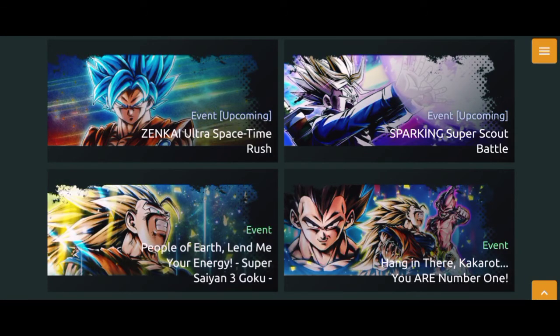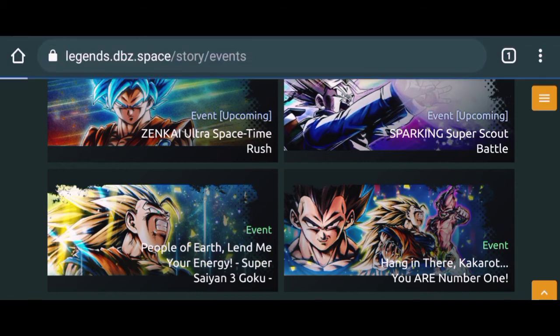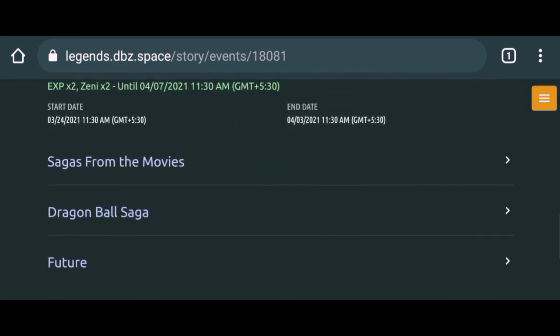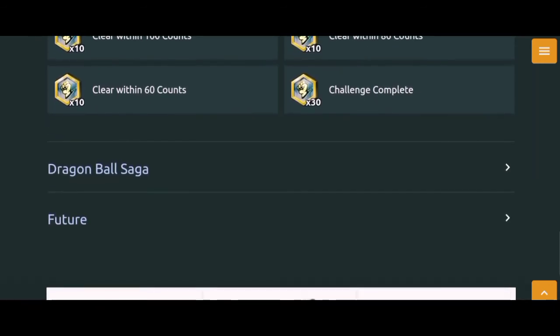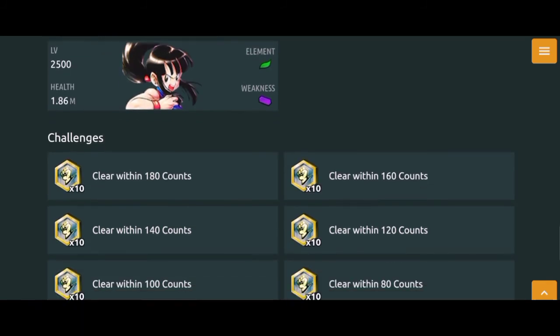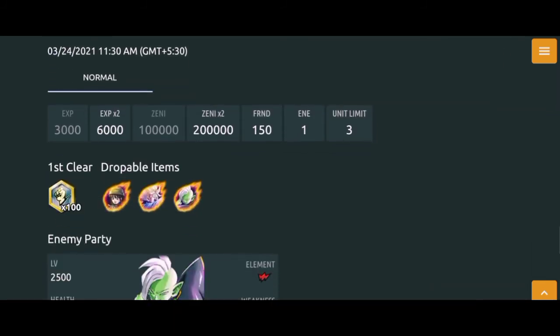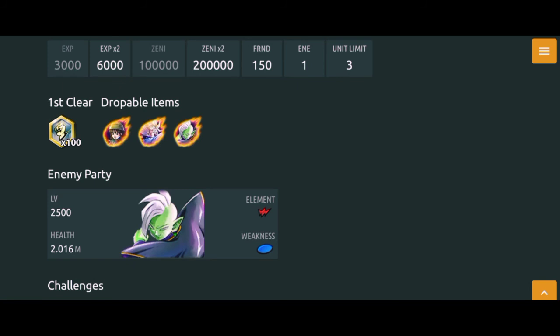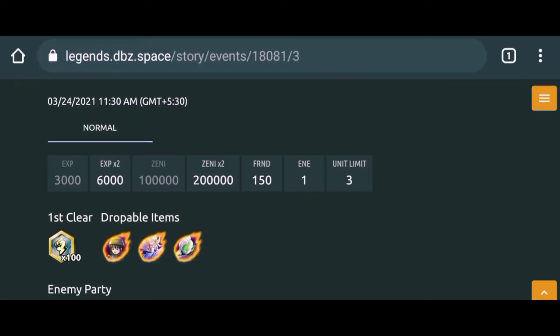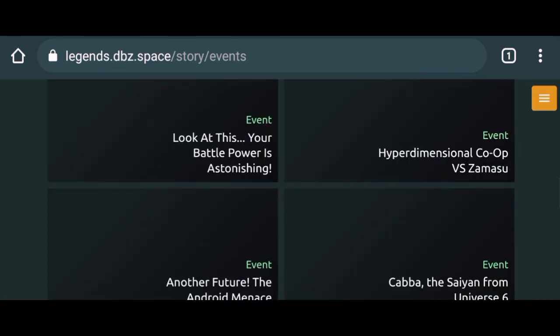That's Super 17 for you all. Let's take a look at upcoming new events. There are only two things to talk about. Zenkai Ultra Space-Time Rush is getting a redo so you can do it yet again and gain more Zenkai levels for your units. The Super Scout Battle Sparking Super Scout Battle is also returning and you can limit break the following characters: Spirit Bomb Krillin, Sparking Bojack, Demon King Piccolo, Chi-Chi, Bunny Bulma — I'm gonna be getting more stars on Bunny Bulma — and the Zenkai Super Saiyan 2 Trunks and Zamasu. If you need some limit breaks on these guys, now is your chance.